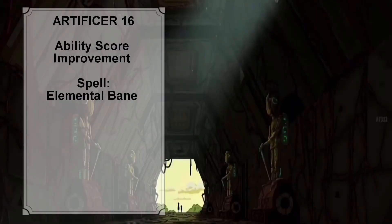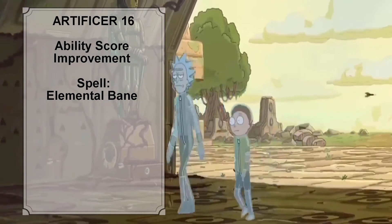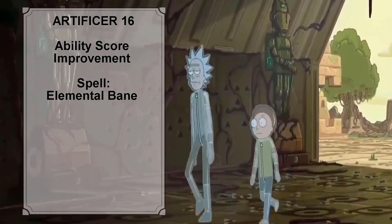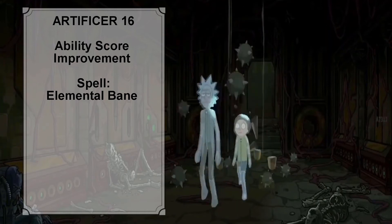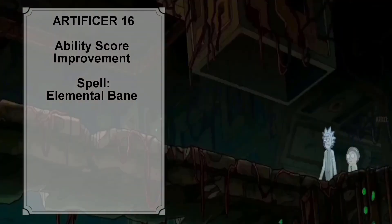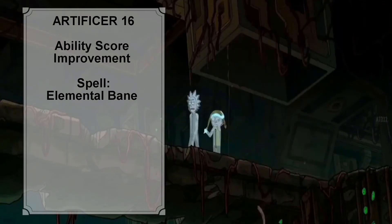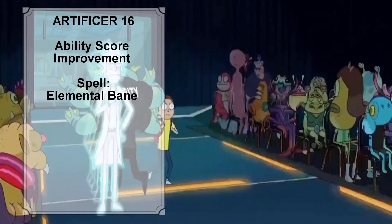At Artificer level 16, we give Rick an ability score improvement, putting both points into Constitution, bringing his Constitution score to 14 and increasing his Constitution modifier from plus 1 to plus 2. The total number of spells Rick can prepare increases to 13, and we give him the level 4 spell Elemental Bane from Xanathar's Guide to Everything.